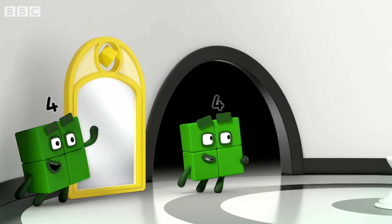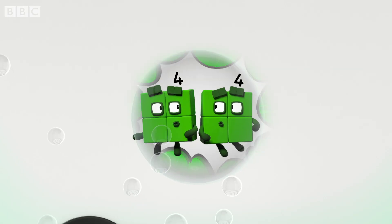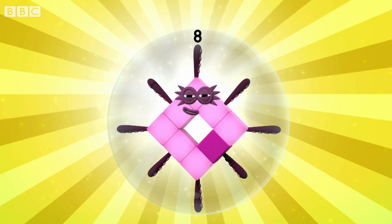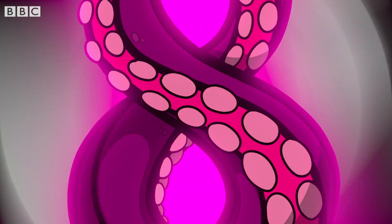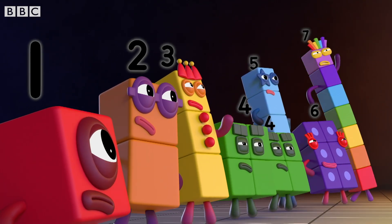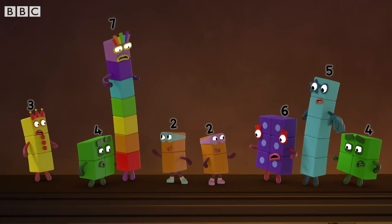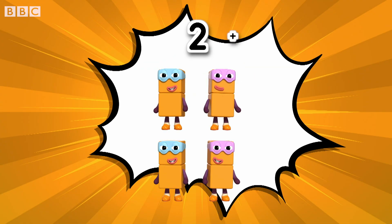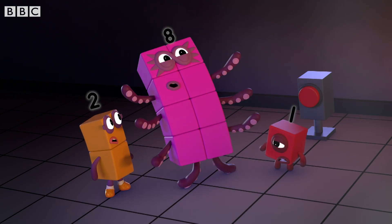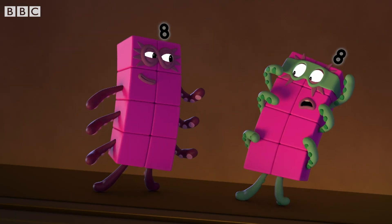Hello. Ooh, round things — it's got us. Four plus four equals eight. Octoblock — one, two, three, four, five, six, seven, eight. Prepare to be pied, Spider-Block. Stop right there — we have you outnumbered. But we've still got a trick or two up our sleeves: two plus two plus two plus two equals eight. Four terrible twos make one Octo-naughty. You've met your match, Octoblock. Don't count on it. Octoblocks, assemble!